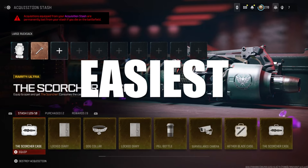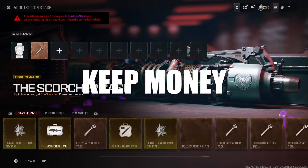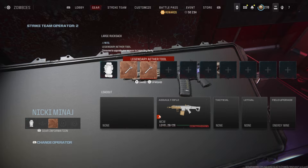This is the easiest solo tombstone glitch. You won't need a scorcher, you'll keep your money, your backpack, weapons and everything else. And this is how you do it.